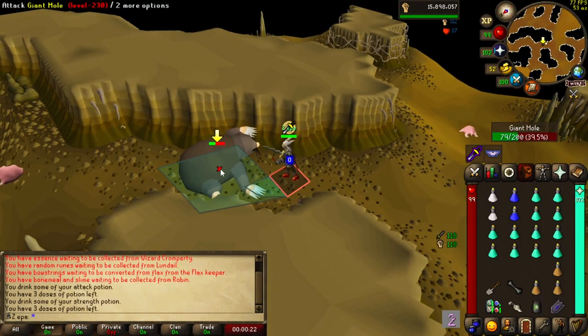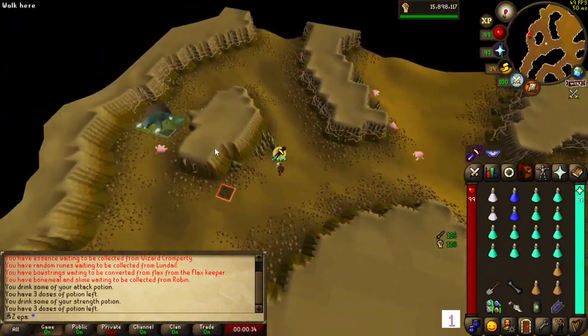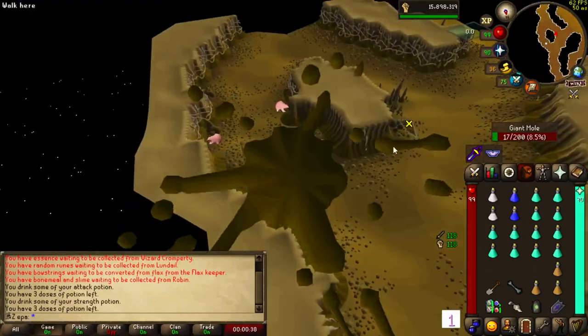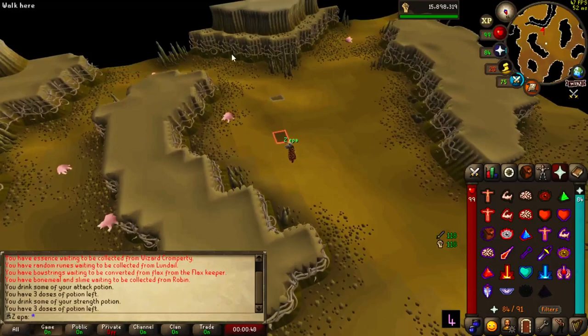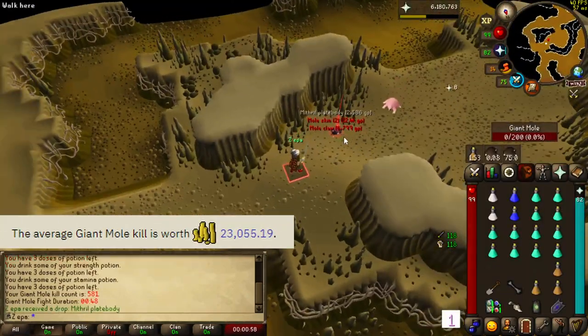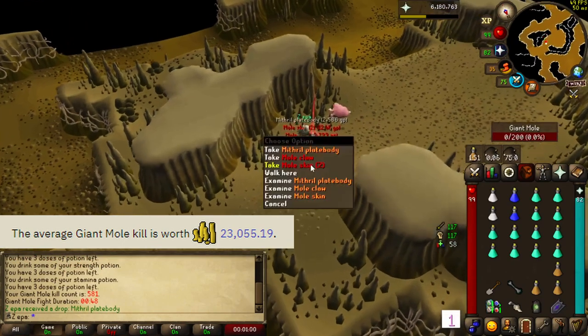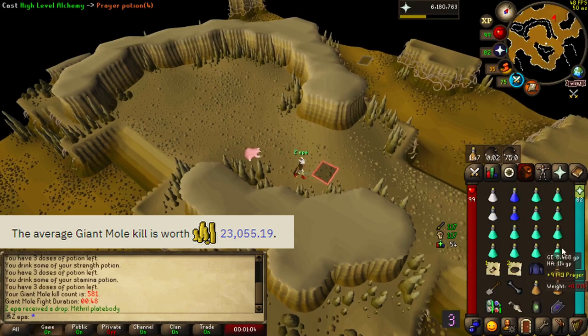What you do here is pray Piety and pray Protect from Melee. I'm using the Osmumten's Fang which in my opinion works perfectly here. It hits very accurately and you can always get a few hits in before the mole digs. That's the first kill — you always get the mole skin and the mole claw, which are the main drops here.